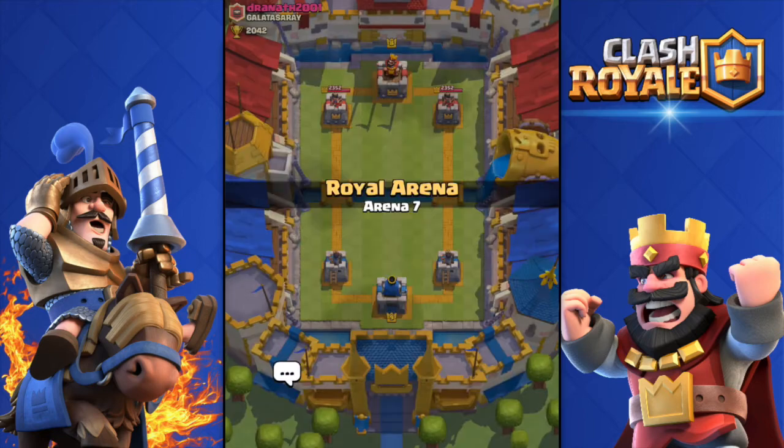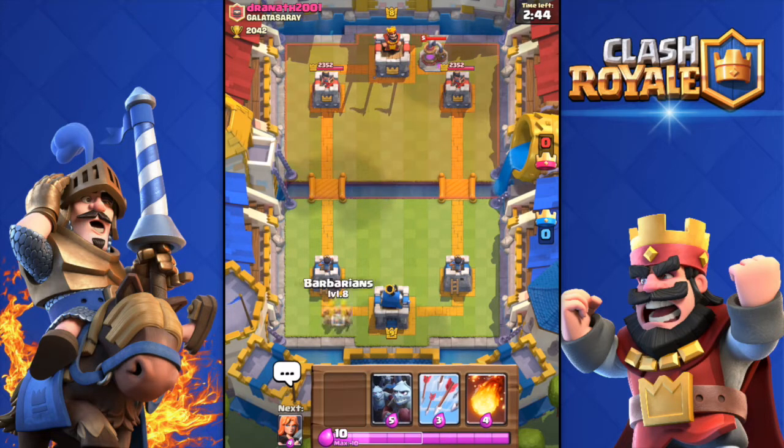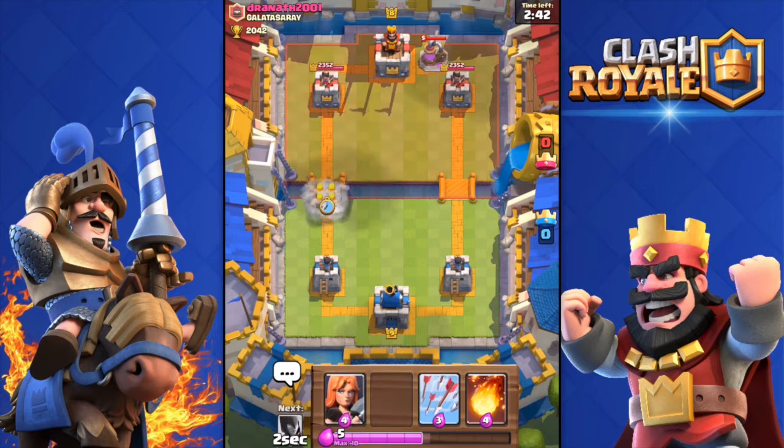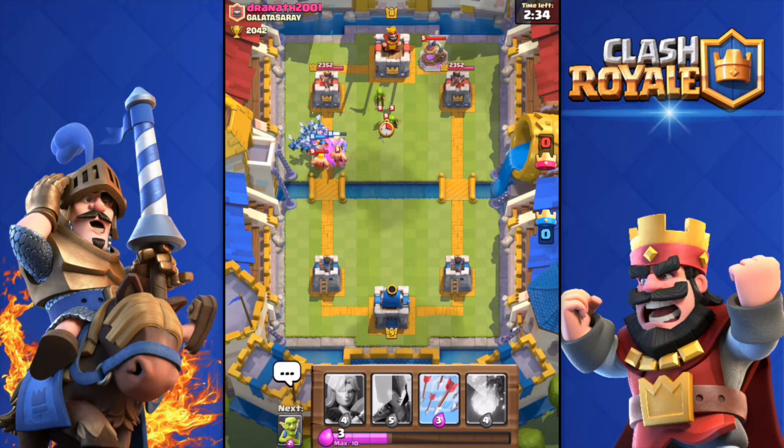We're going against Drana 2001 — he's level eight. I wish I had the Valkyrie in my starting hand but that's okay. He dropped an Elixir Collector so I'm going to push hard his left tower. Hopefully he doesn't have a Fireball — he didn't. He dropped Barbarians; I killed them pretty easily.